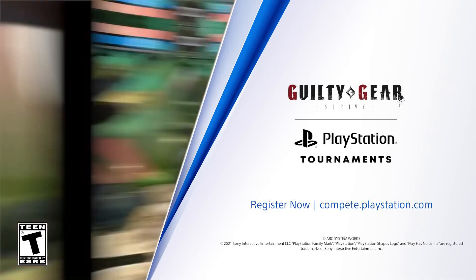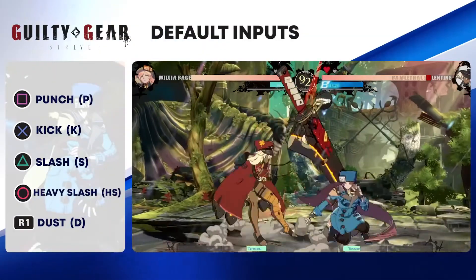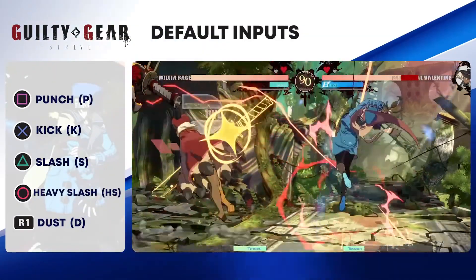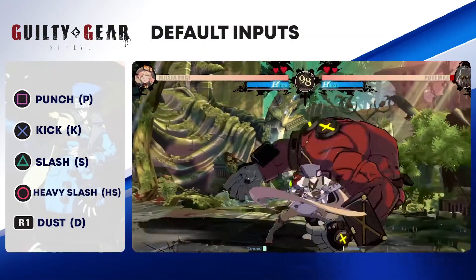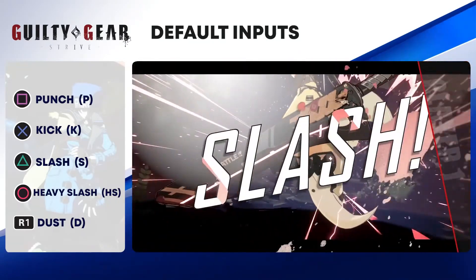This is the Guilty Gear Strive character breakdown for Milia Rage. Guilty Gear Strive uses a unique set of attack button inputs. It's important to learn to use them on their own in normal attacks, as well as when they're part of combos and special moves.